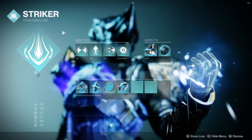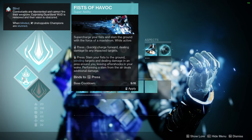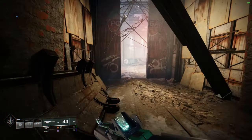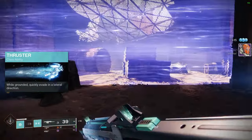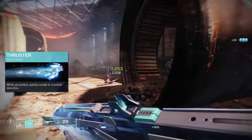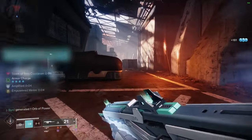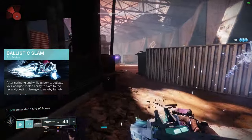The last subclass is Arc — that's Striker. For your super, you can do Thundercrash or Fist of Havoc. Fist of Havoc is a roaming super and pretty strong, but my favorite is Thundercrash — it turns you into a missile, you fly through the air and smash into something. A big difference with Arc versus the other two is that instead of a barricade you have the option of Thruster — it boosts you sideways with a super short cooldown, and it works well with Heart of Inmost Light.